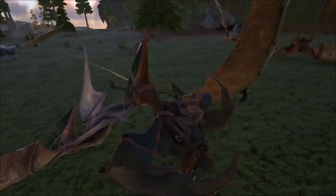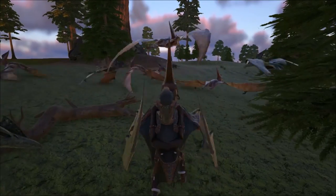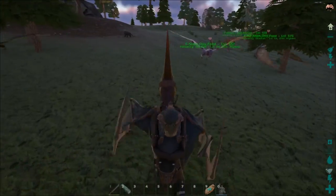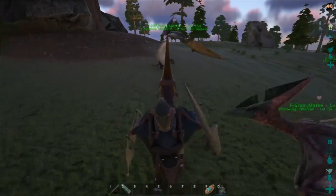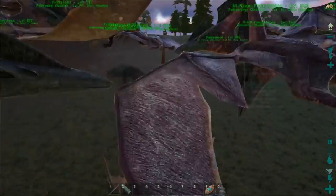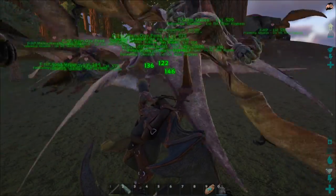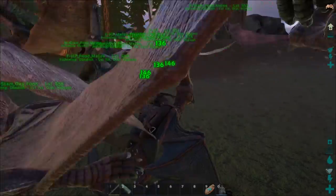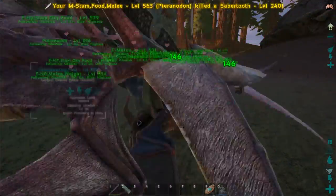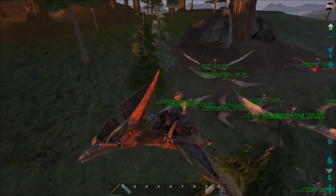It didn't even tell me the level - oh, because I have name tags turned off. Alright, let's try this again. They're not very good at attacking I've got to say... there we go. That's a rubbish 240 saber tooth. Alright, I'm gonna see if I can find something a little more interesting for us to kill.